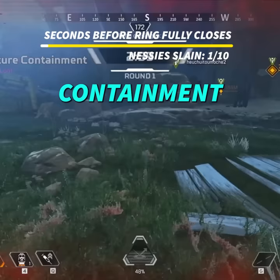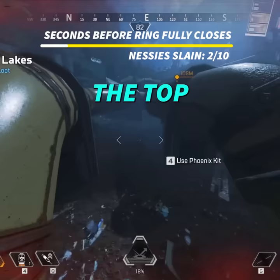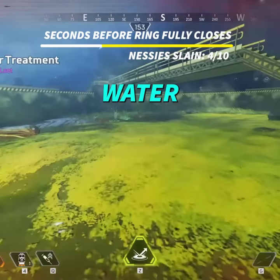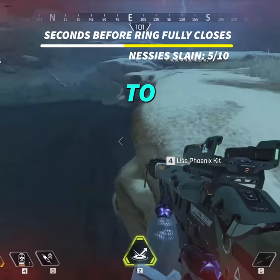I had to start in Containment, then zoom all the way to Skulltown, shoot the Nessie there, then run back all the way to the top of the map at Slum Lakes. I wasted so much time here. Next I hurried to the very top right of the map near Relay, then ran right to the bottom at Water Treatment. I had to then quickly zoom the runoff and shoot the Nessie there, but the ring was starting to close.